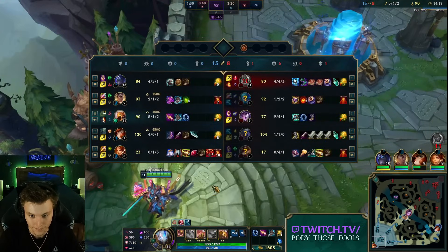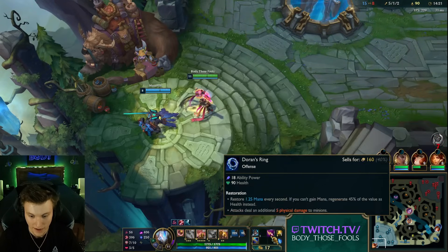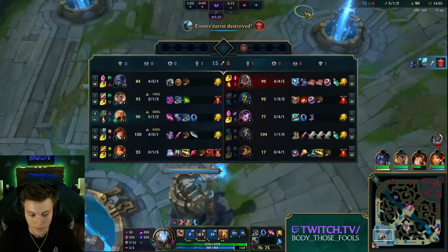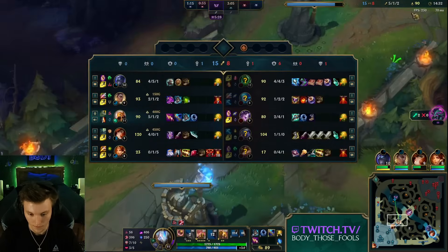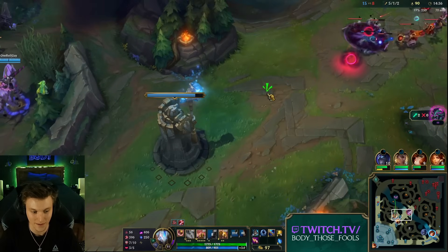Already Zhonya's time. We're going to get the Seeker's Armguard — I just want to dive in and see how big of an ult we can hit. Banshee's and Zhonya's will help keep me alive. We've got a 17.5-second cooldown on the ult now.